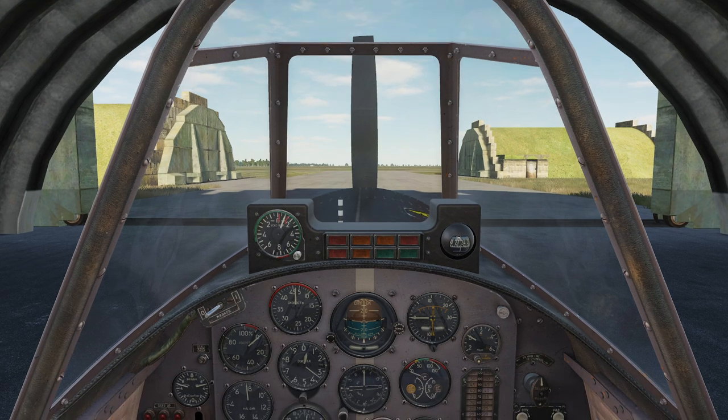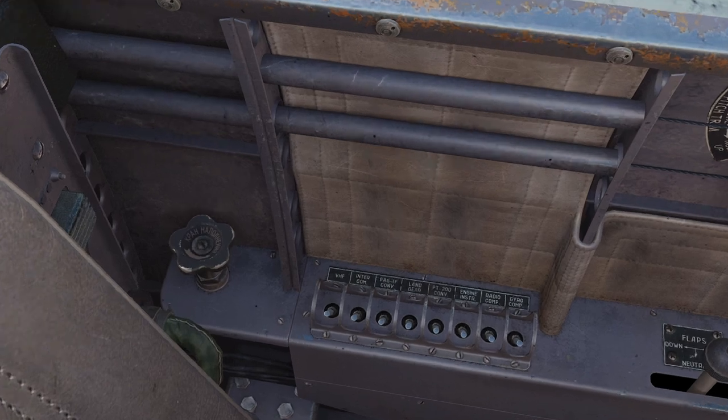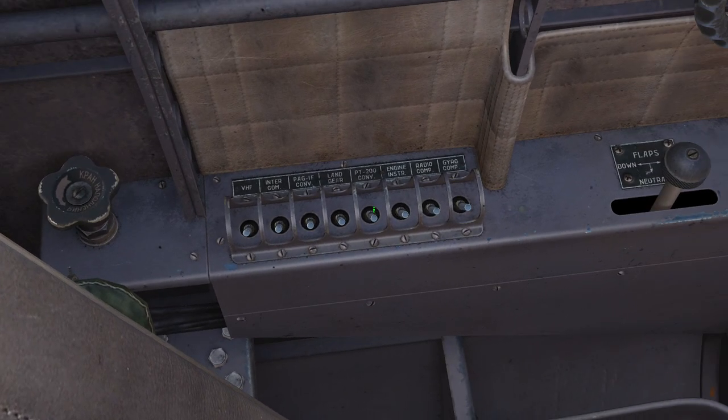Despite what a lot of people probably think, this is actually a very easy aircraft to start. It's only got a couple of little things to watch out for. We're going to do a left to right setup. First, we come up to the back handle — many Russian aircraft use pneumatics to run a lot of their controls. Click, drag to left, pull down. We can also use the scroll wheel on the mouse. These are all your circuit breakers — in DCS, a right click is up, left click is down.